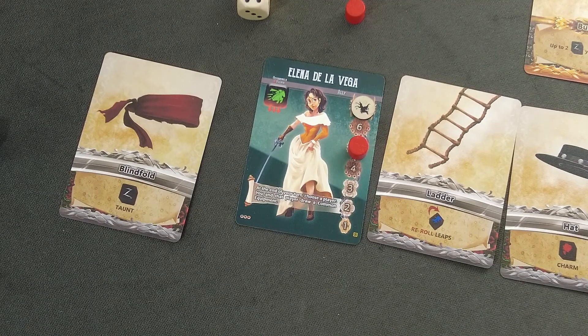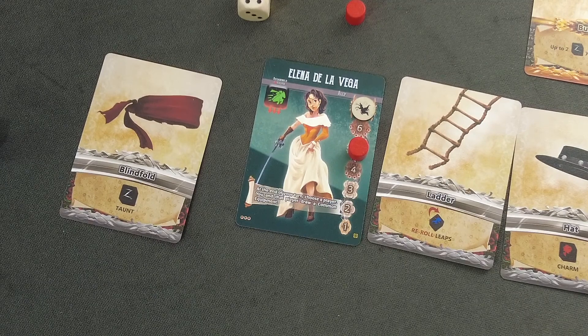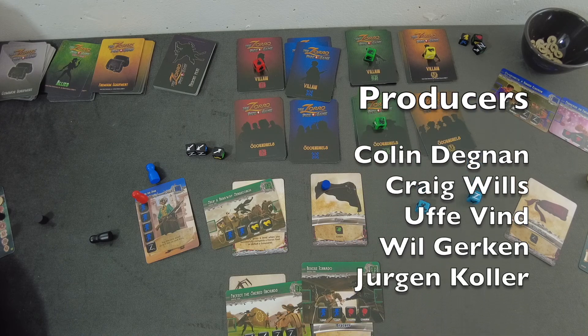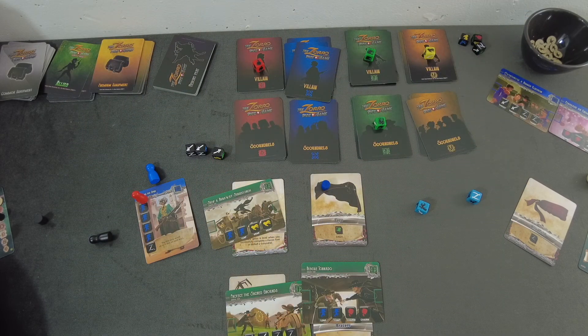Red wins! Elena de la Vega and her ally have successfully beaten the villain and outsmarted all of her fellow Zorro players. That's how you play the Zorro Dice Game with both expansions. I'm pretty sure I missed some penalties and special abilities here and there — apologies for that — but I think you still have a fair understanding of how the game plays. The majority of what you've seen is already part of the base game.